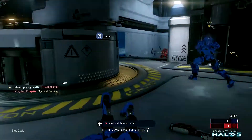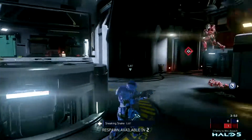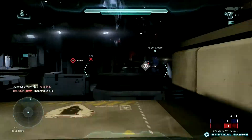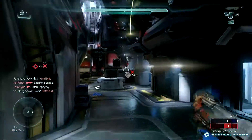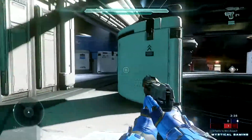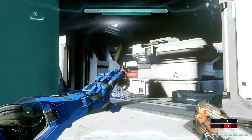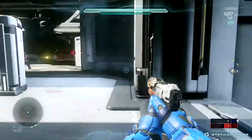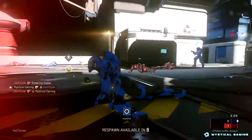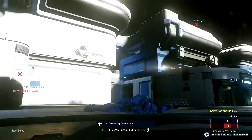Teammates have the ball. Got a mark — blue closet. Marching red street. Red street 30-5. Teammates have the ball.